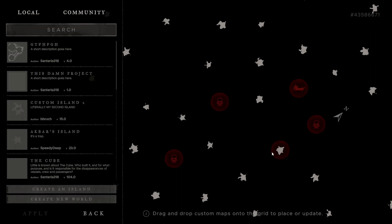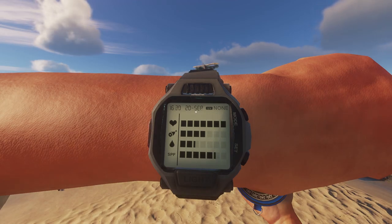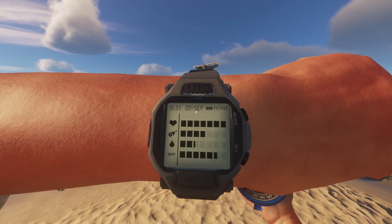Our current location is this island here. We need to go north to figure out what boss this is. It is 1625. I'm a little bit hungry and a little thirsty, but my health is full. You want your health to be full before you attempt this, and you do not want to fight the bosses at night. So we're going to wait for the sun to go down, sleep, and leave first thing in the morning.